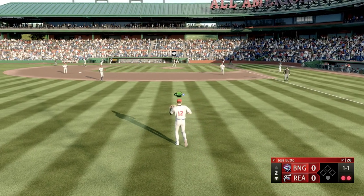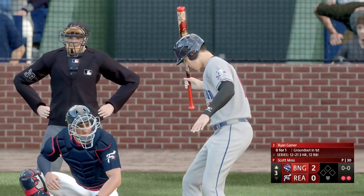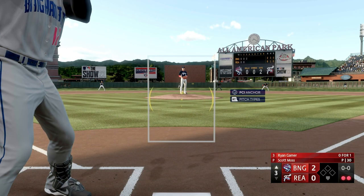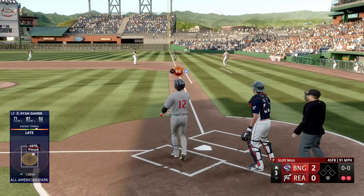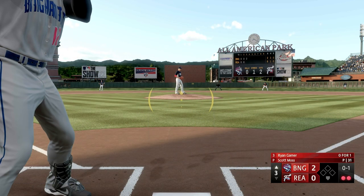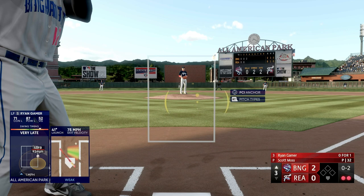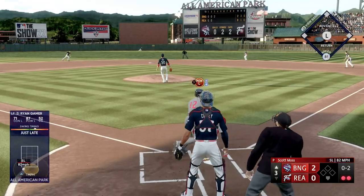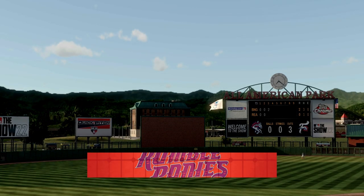Two down, bottom of the second, still a zero-zero ball game. Ryan Gamer zero for one — one for six in his last five at-bats. But we're up two to zero, top of the third, bases wide open. Got to jump on it, Ryan. Foul ball — zero-two now. Way to center — I was way off, just rooting for it to go — and that'll do it.